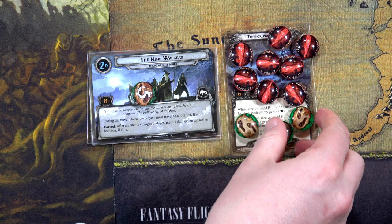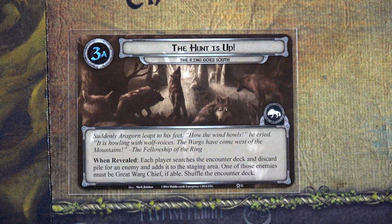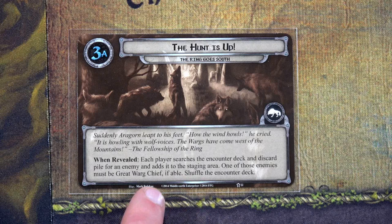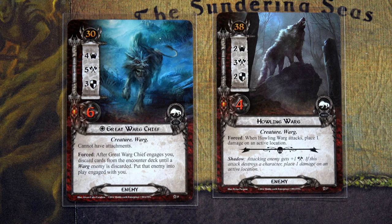Because we're progressing through this location, we have to exhaust seven characters — that's every single character we have on the board, so all are now exhausted. Then a treachery card reveals: when revealed, each player searches the encounter deck and discard pile for an enemy and adds it to the staging area, and one of those enemies must be a Great Varg Chief. So he's going to come right back — the Great Varg Chief and a Howling Varg are now added to the staging area.